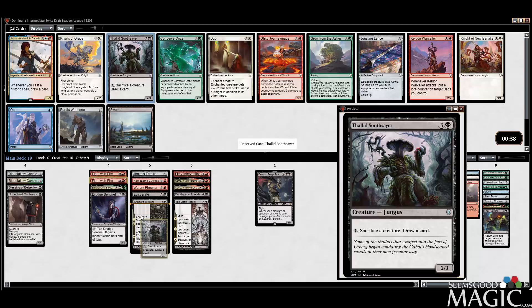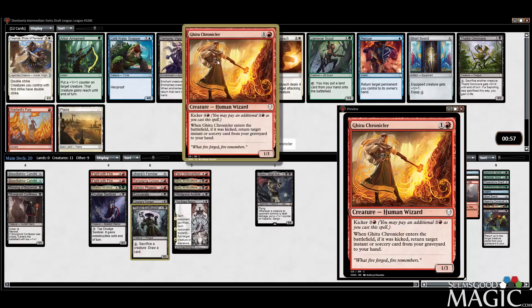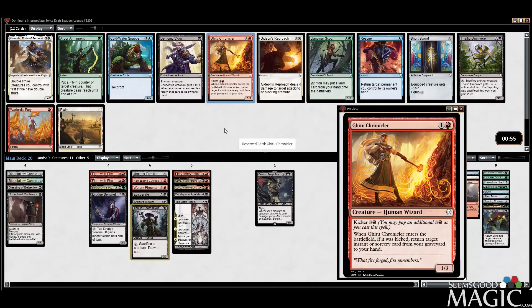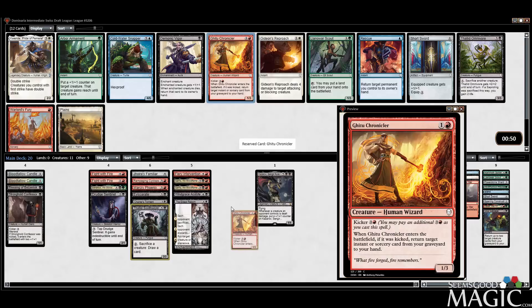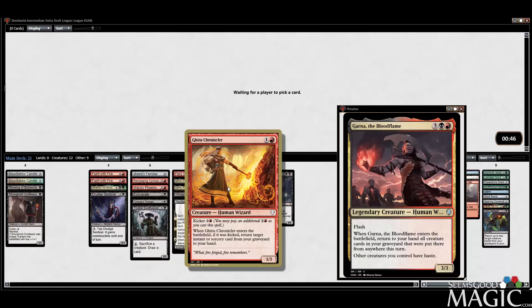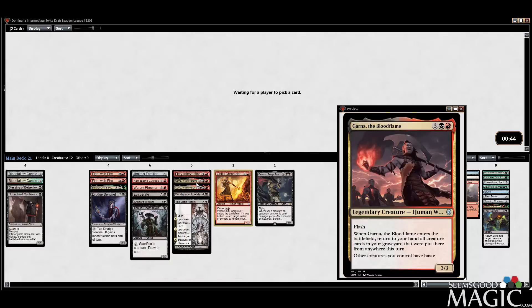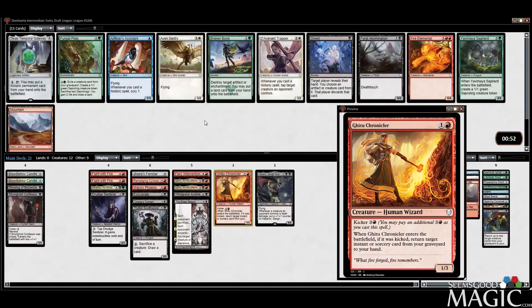So we're definitely looking like a play-first kind of deck — we just don't have enough going on early. Chronicler now, definitely, over Omnivore — which would be fine too. Chronicler with Garna is actually pretty cool: play it, kick it, chump-block later, flash this out, get it back. It's pretty cool.